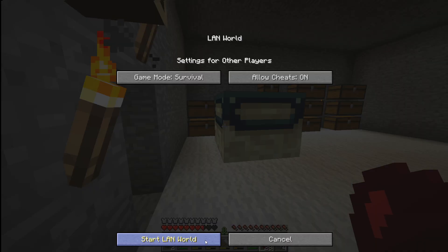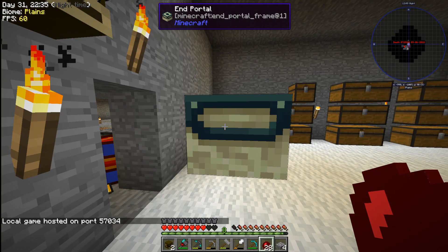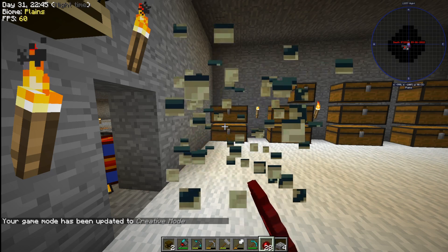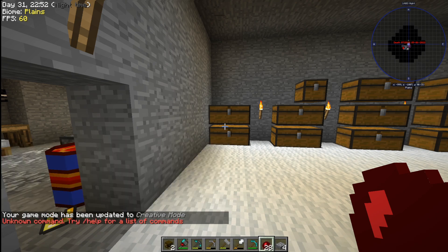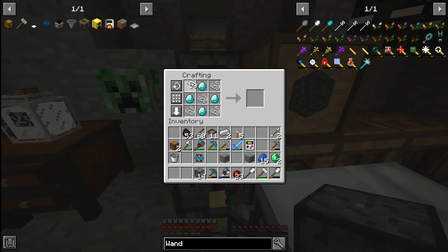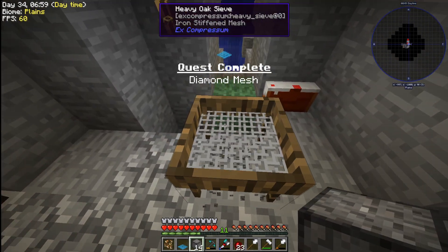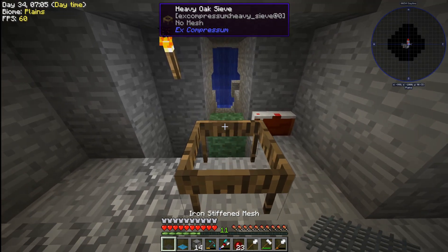I tried removing the ender portal frame and it just wouldn't work. So I switched to creative mode only to remove that one block — that's the only thing I did in creative. I kept this footage in to show you all since I was live streaming the whole thing.